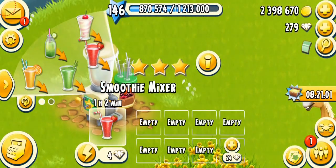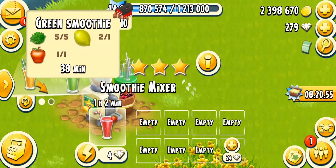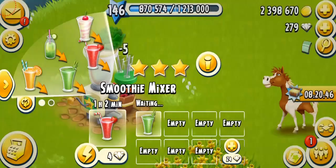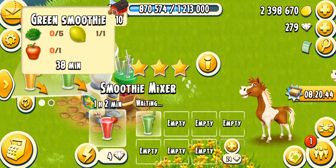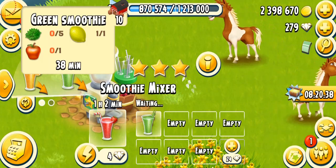The second product, unlocking at level 66, is the green smoothie - five lettuce, one lemon, one apple. No dairy product, so it's really simple to make. You're just going to need a lot of lettuce. Make sure you harvest - I'm currently short on lettuce but we're just going to make it anyway. It takes about 45 minutes, and 38 minutes on a fully mastered machine. It's very healthy - make sure you drink it every day!